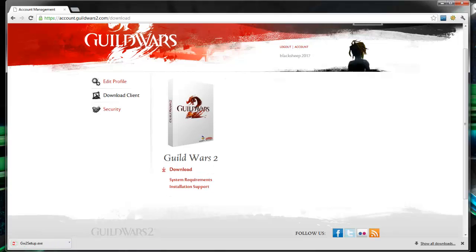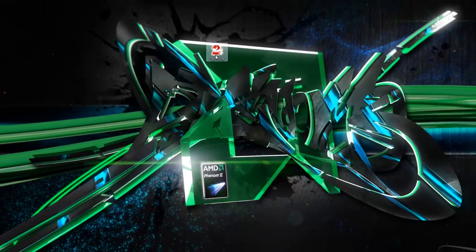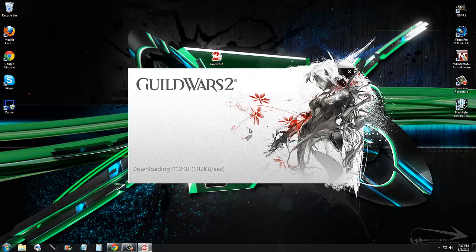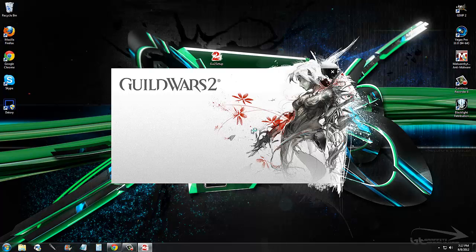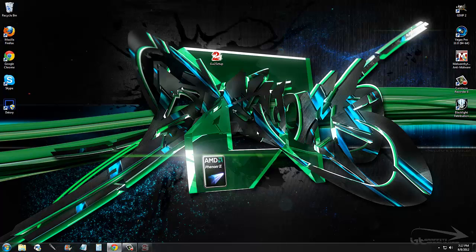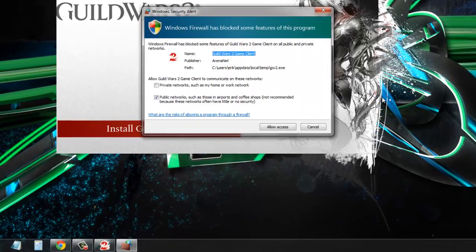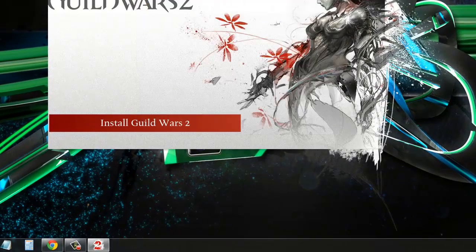Once you get it downloaded, you can either go to your Downloads folder — I have it out here on my desktop already. We're going to double-click on that and run it. You can see it's doing a little patching right now. Select Yes and let it make changes to your PC, and Yes to allow access through the firewall.